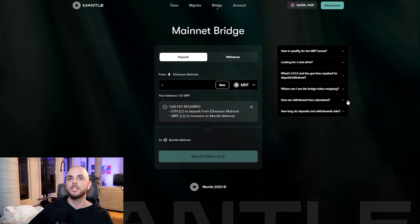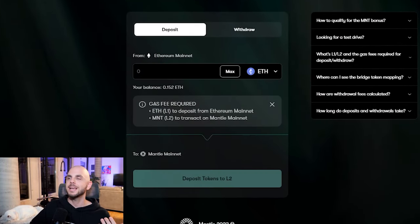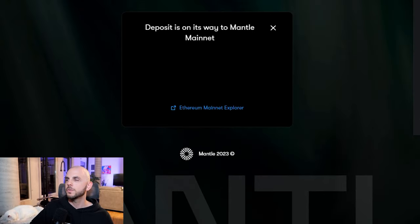Then we can move on to the next step, which is bridging into Mantle. You're going to want to switch back from Arbitrum into ETH Mainnet in your MetaMask wallet. You have a few choices to bridge. You could use the main Mantle Mainnet bridge, which I always suggest doing for every single chain that I'm farming. However, it is slightly more expensive than a bridge like Orbiter and it takes a lot more time — roughly 12 minutes. You would just connect your wallet, switch to Ethereum as the token, select the amount you want to bridge, and click deposit tokens into L2. I approve the transaction and since this is going to take 12 minutes, I'm going to move on to Orbiter.